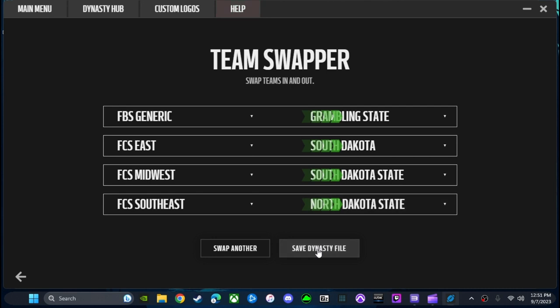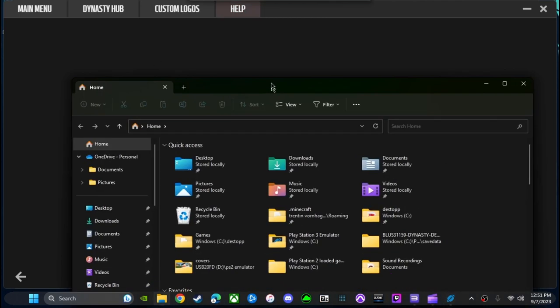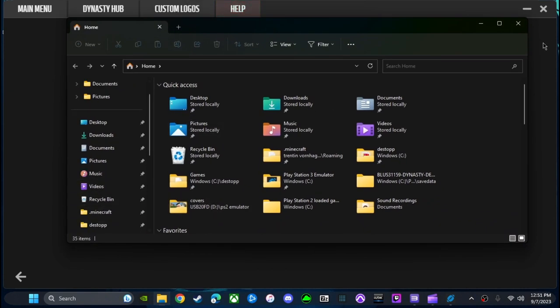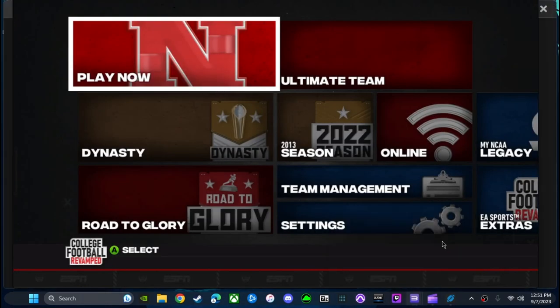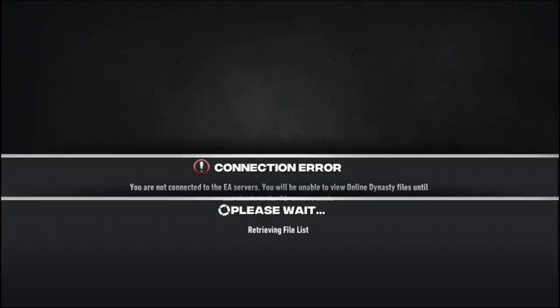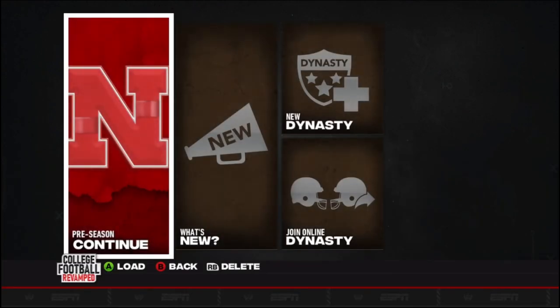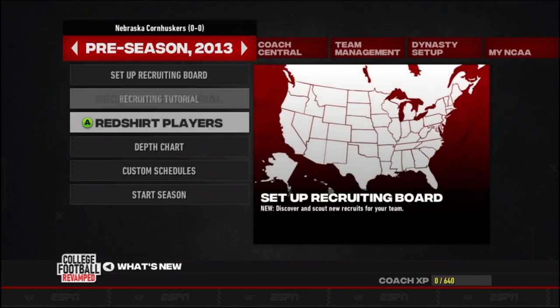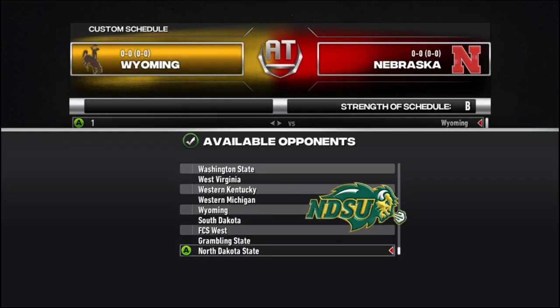Once you have the teams you want to swap out, go to Save Dynasty File and save that. One thing some people do with that extra save data file is make a copy because it can get corrupt, but I've never worried about it or had a problem. Let's go ahead and open our emulator back up. You don't even have to close it down — you can leave it running. This also works for when you're doing the playoff setup.